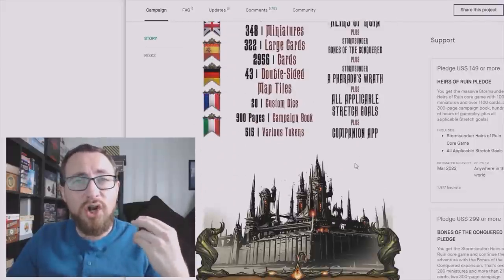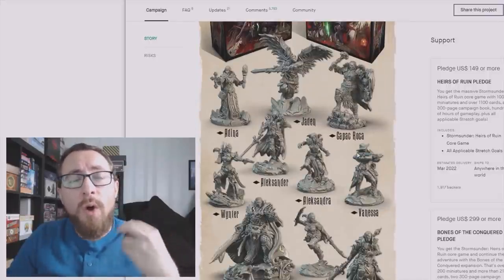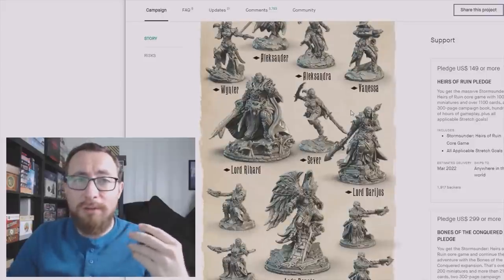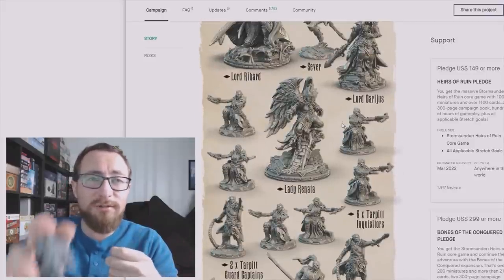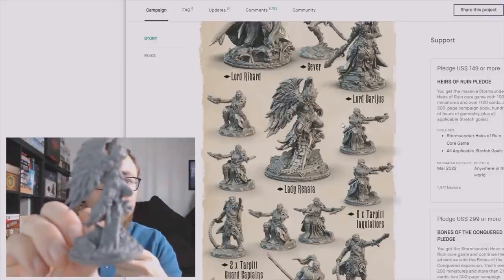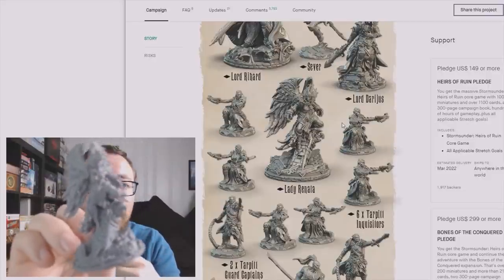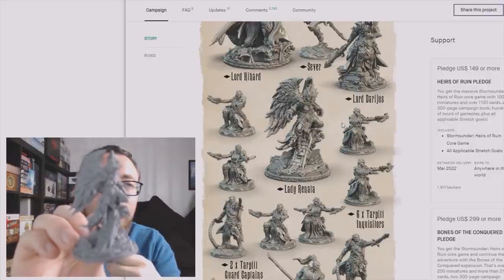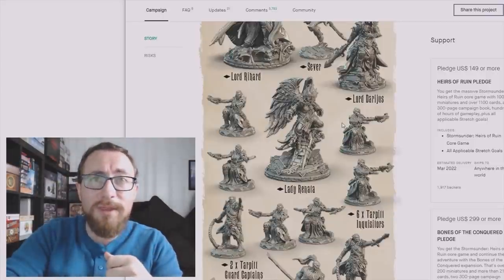This game is chock full of everything — chock full of components, chock full of miniatures of a wide variety of styles. You want your pirate miniatures? You got it. You want your Egyptian miniatures? You got it. Oh, there's Lady Renata. Let's look at Lady Renata again. Let's see if we can get it to focus. This is like painful — doesn't want to focus. But that's Lady Renata and it looks pretty amazing.